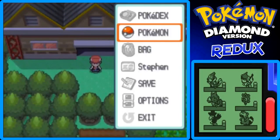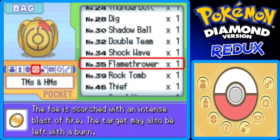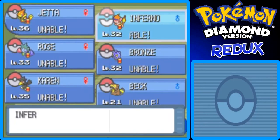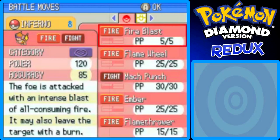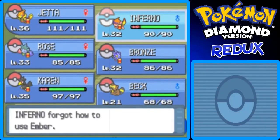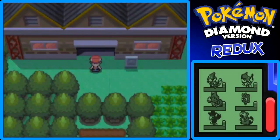So let's teach Flamethrower to Inferno. Inferno can learn it anyway. Let's get rid of Ember — Ember is like the weakest link. One, two, and poof — we forgot Ember but Inferno learned Flamethrower. Nice.